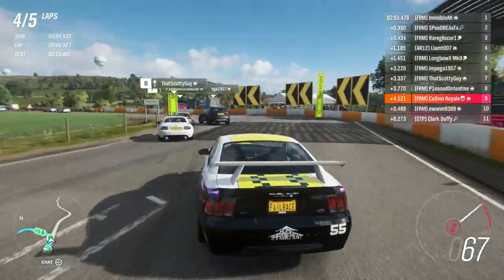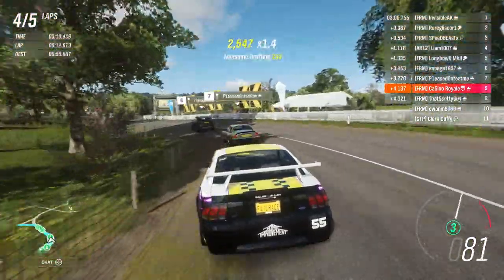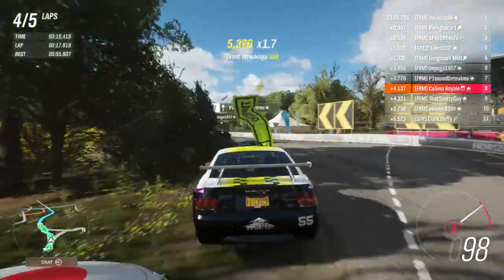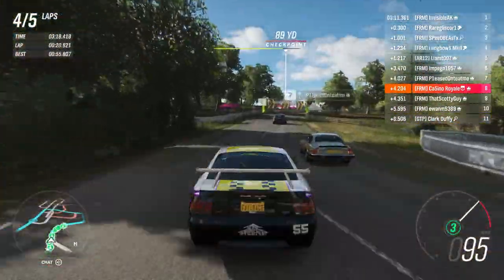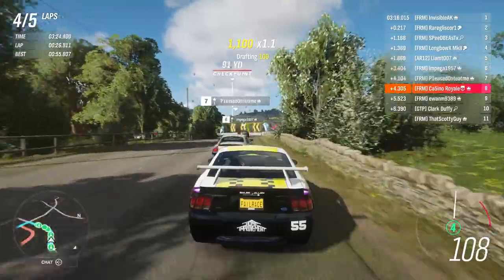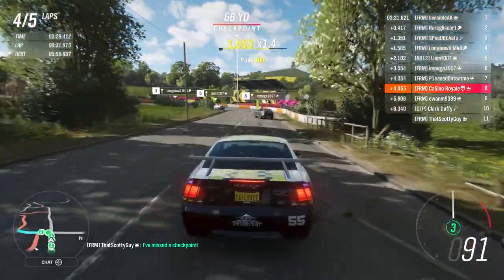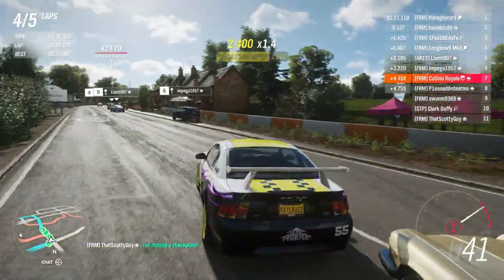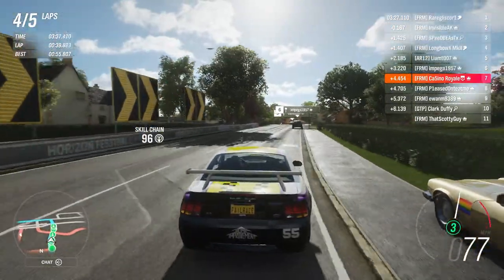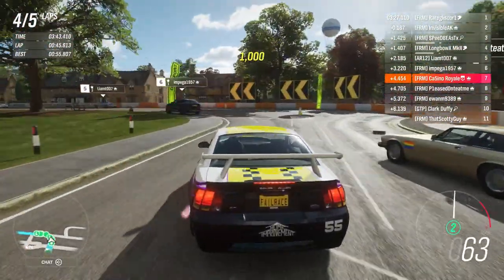The MX-5 has got absolutely no straight line speed whatsoever. Even the Mustang can sweep past it and get that position, although it is now fighting back a little bit on the inside. Judging by the livery, I think that's the car that did the hill climb stage — I think it may have missed a checkpoint. I don't know if I pushed it. On my end it looked like it got the checkpoint. There is also the potential for Forza's desync, whereby sometimes it doesn't show players' cars correctly on each other's screens. The Corolla's got up to the front of the field — we're going to have a big dive on the Jag.